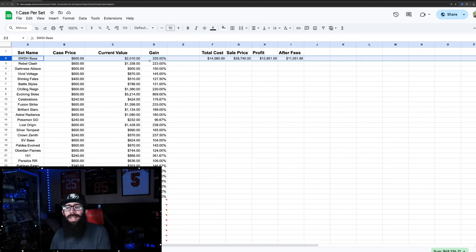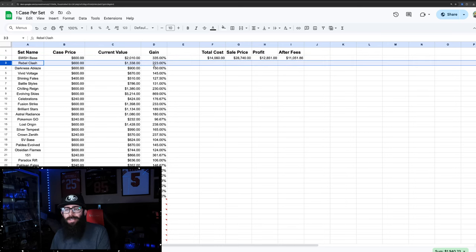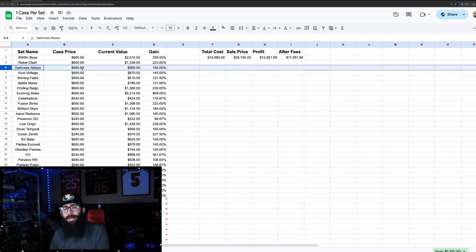It's essentially 3.35 times for Sword and Shield base. Rebel Clash — same thing, $600 a case, you'd be at $1,338 — about 2.23 times. Darkness Ablaze, same thing, $600. A lot of these boxes, even some current ones, you could have gotten in the eighties or nineties, so that would bring your cost down and your profits up.